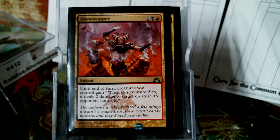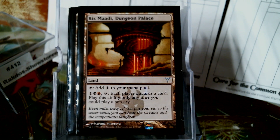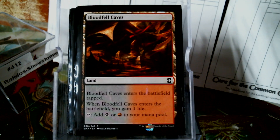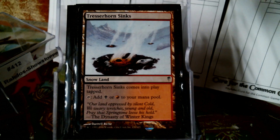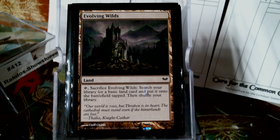And now let's look at our non-basic lands. Of course y'all know I'm running Rogue's Passage. Rix Maadi. And we're going to go through the duals: Blood Crypt, Cinder Barrens, Akoum Refuge, Bloodfell Caves, the Guildgate of course, Carnarium, Terramorphic Expanse, Trans Guild Promenade, and Evolving Wilds — even though I know we shouldn't be playing it in two-color decks, it doesn't bother me as much.